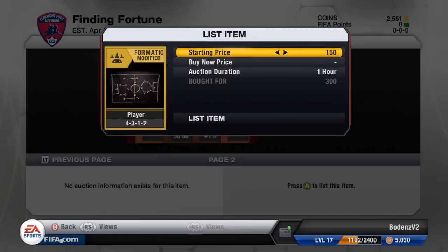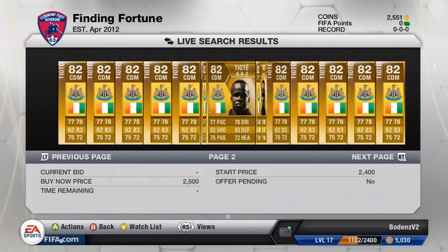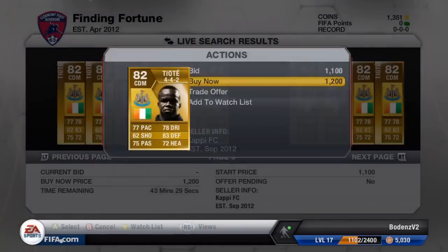As you can see, I picked up a 4312 formation card for 300 coins on a buy now. This was when the double chance happy hour came out, so I went on the web app to see what I could find. It took me half an hour to find a deal — that was the only one — and we can hopefully sell it for about 800 coins. Most of the bronze players are sold, but I'm still trying to sell them because I really need the coins.